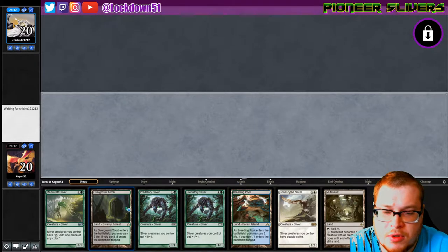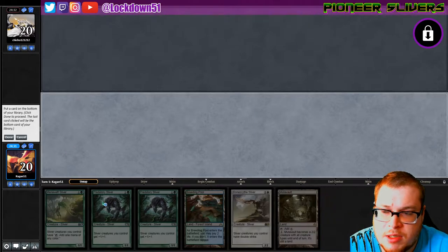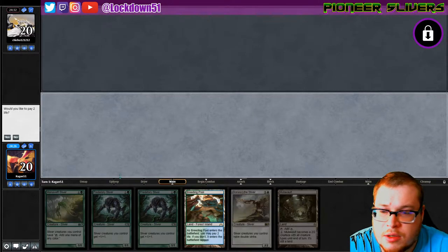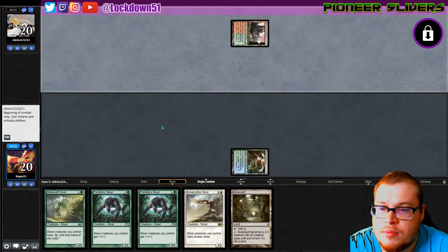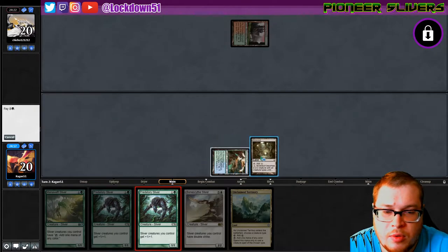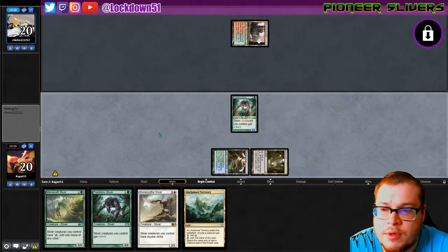I think I'm down for dropping Overgrown Tomb — maybe that's a mistake but we're gonna try it. Let's go ahead and play this tapped, pass. Unclaimed territory is nice; I'm gonna get the Muta Vault out there and drop a lord. They now know we're playing Slivers — oh fun, go ahead.